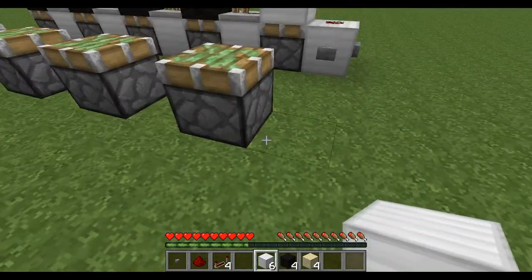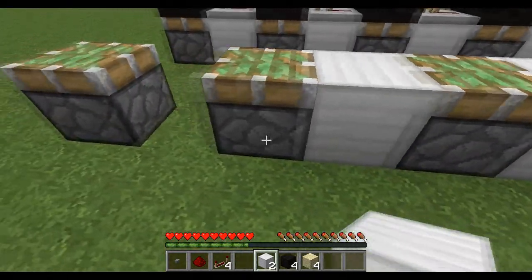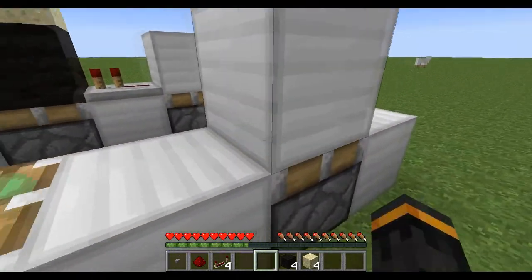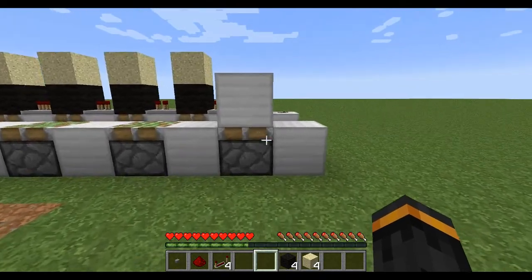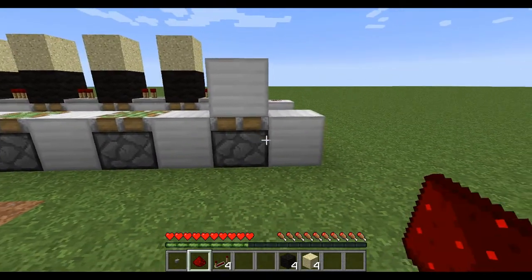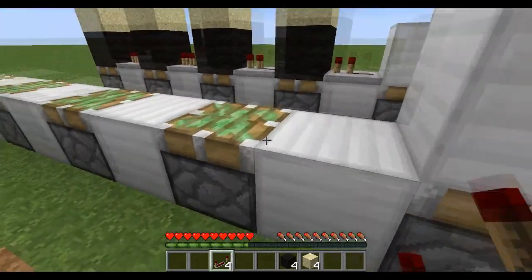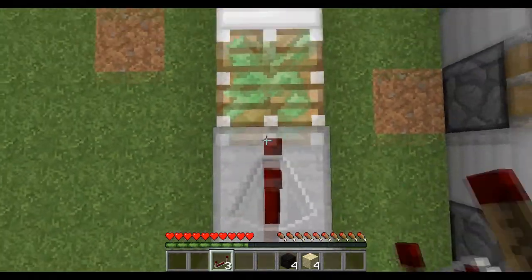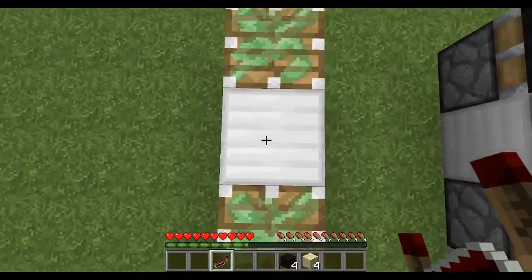Next, grab your block of your choice. Place one there, one there, one there — just in between the sticky pistons basically. And then one on the first sticky piston that's going to be counting. So next place your button there, redstone dust on top.